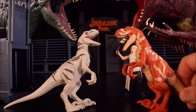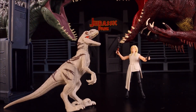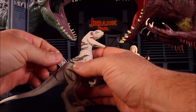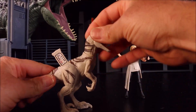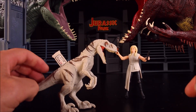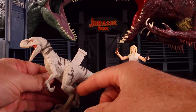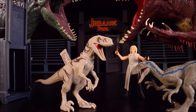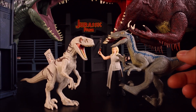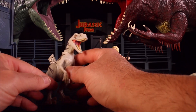This Atrociraptor is really cool. The one we opened yesterday was the orange one and the yellow one — so they're all Atrociraptors. That must mean there's a lot of different ones in the movie; maybe they're cloning them. Out of the three, I really like this white one with the black stripes — just an awesome looking dino. The head, arms, and legs all move. It's very similar to Velociraptor Blue, so I'm wondering if they're cloning Velociraptor Blue, since Blue and Beta are definitely in the movie.